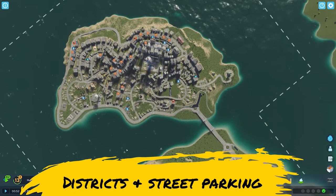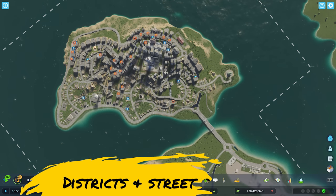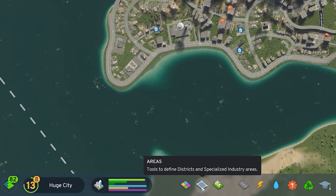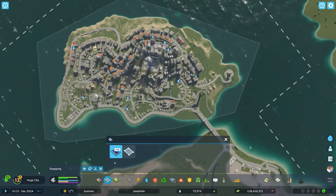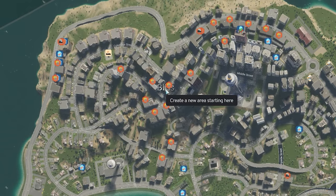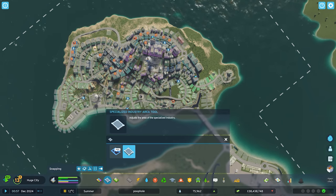We're going to start with a feature that I think is often overlooked in Cities Skylines 2, found down the bottom here: these areas, used to define both the very valuable specialized industries and also districts. You'll see here I've created a district called Bliss, and you can create your own by simply drawing it out with this tool.